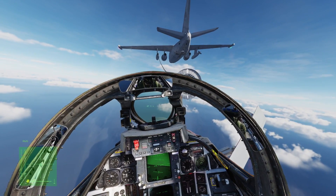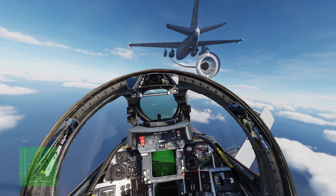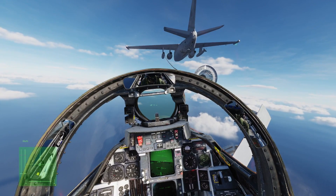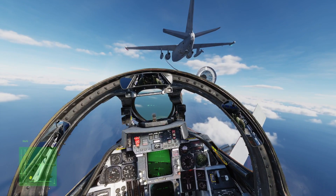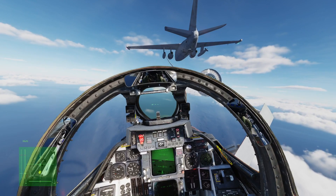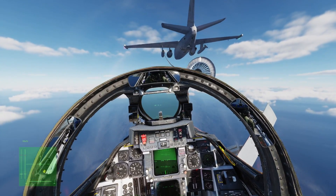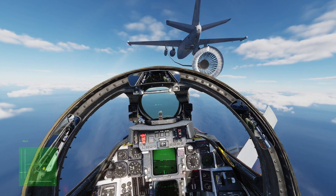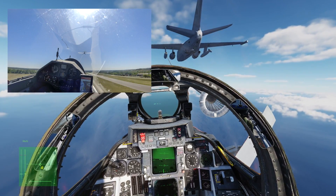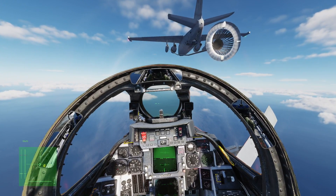Lateral stick movement is only used to keep your wings parallel to the tanker's — that's it. Don't use it for anything else. Forget about the horizon; all that matters is that your wings are parallel to the tanker's. I find it's a lot like flying a glider behind the tow plane, if you ever tried that. If you want to move left and right, use a little bit of rudder — just a touch — while keeping the wings parallel to the tanker with the stick. Very gentle movements.